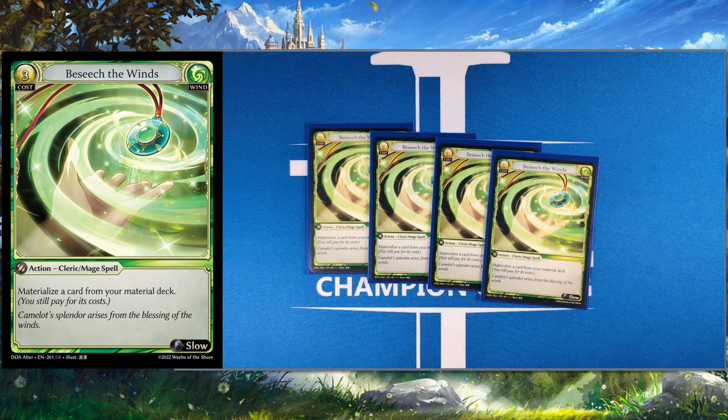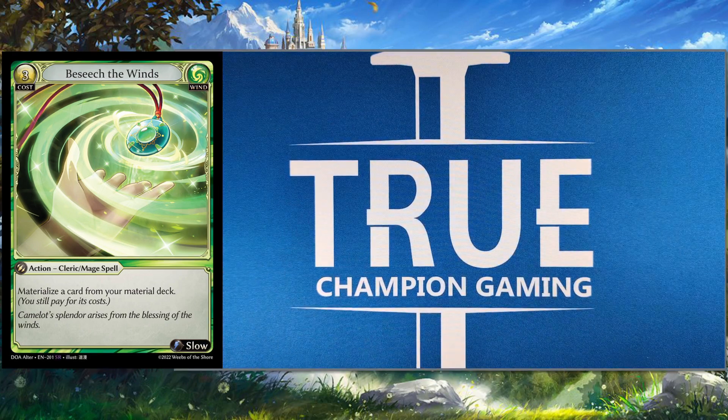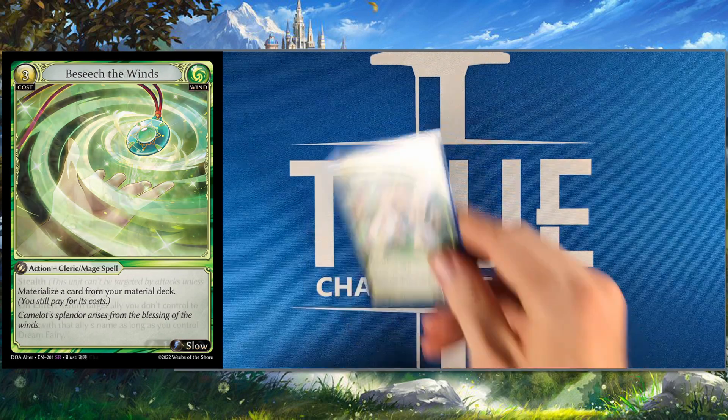We have four Beseech in here as well. Like I said earlier, this can be used to bring out a Tariff Ring if you're against an aggro deck but you don't want to lose your level up. This can also just be a great way to throw caution to the wind and try to rank up as fast as possible. If you start with this and a Dungeon Guide in your hand, you can just get to level three right away. When you hit level three, you can use Beseech to materialize things faster — like get out your Map the same turn that you Dungeon Guide into level three.